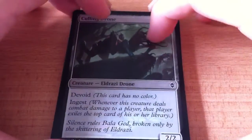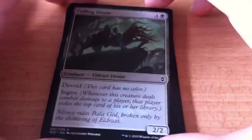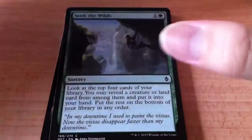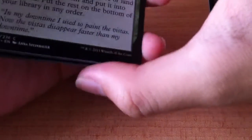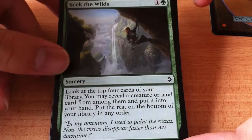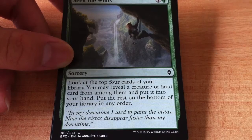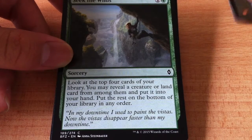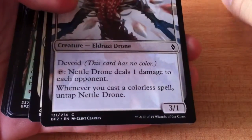I already looked through almost all the cards in this set and they look pretty interesting. Okay, the next card is Skirk the Wilds — this is interesting. You look at the top four cards of your library, reveal a creature or land card among them, put it into your hand, and put the rest on the bottom of the library in any order. Sounds pretty good to me.